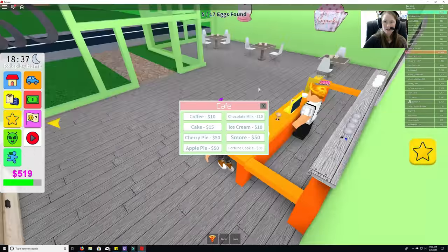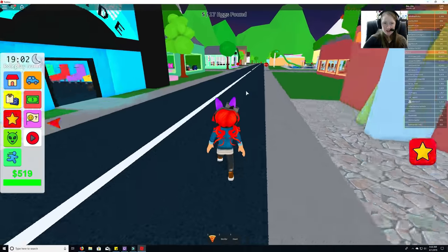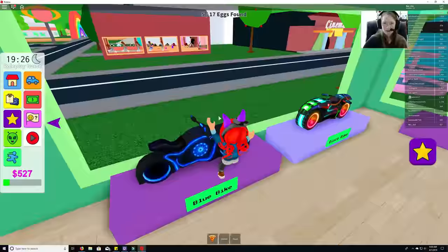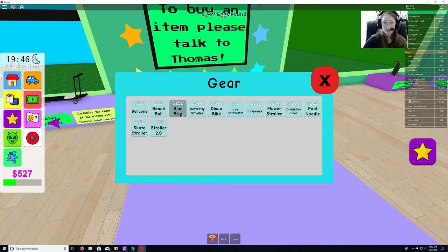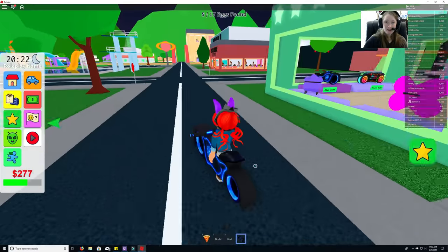Nothing in the cafe either. I feel like we've looked everywhere and we're only five down. Let's rent a blue bike — it might help us get around a little bit faster to find eggs.